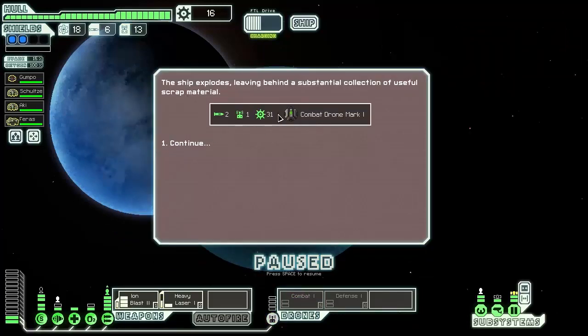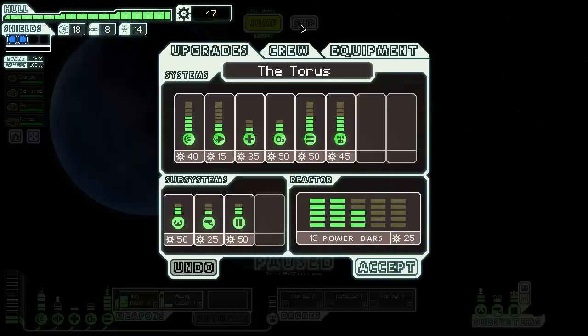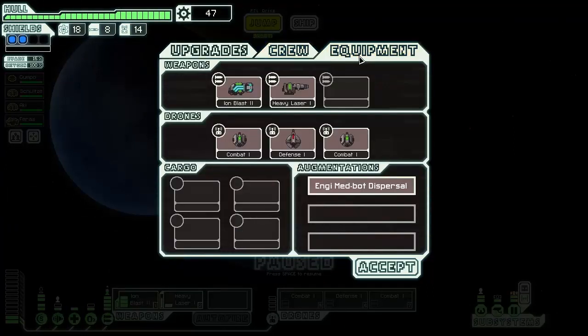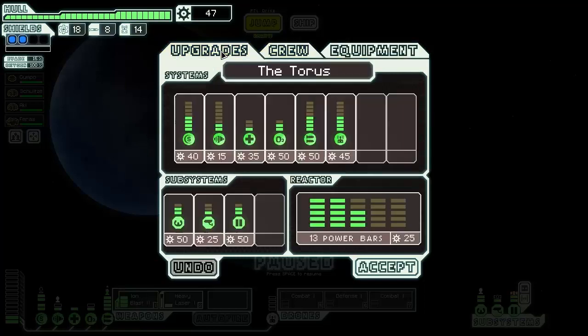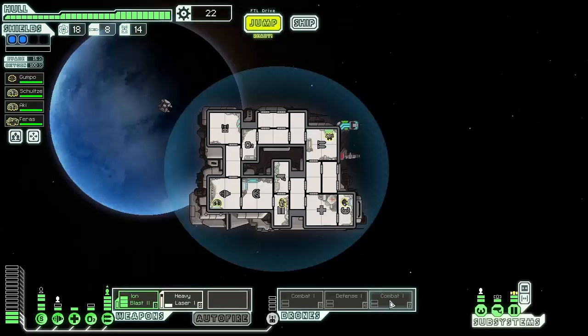A combat drone Mark I — I wonder where we've seen one of those. Let's look at our ship equipment. We have two combat drone Mark I! We're definitely going to upgrade power so we can bring both combat drones online at the same time. That is a priority.